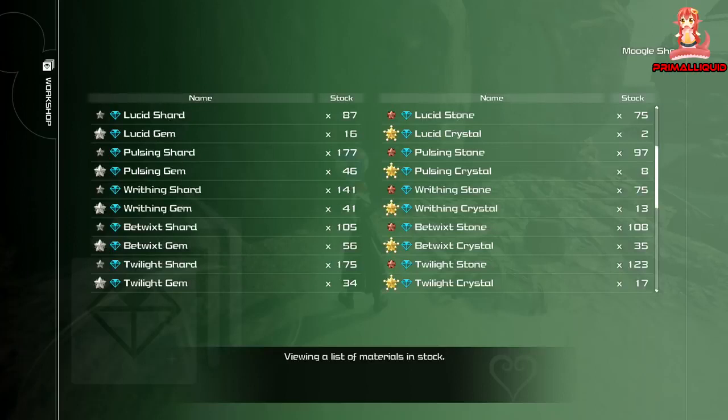The Twilight stuff is actually very simple. All of the Twilight materials are best farmed in battle gate number nine — there is literally no competition. The best and fastest drop rates for all of them is battle gate number nine.